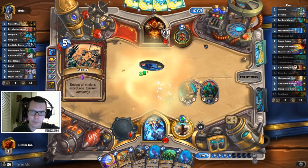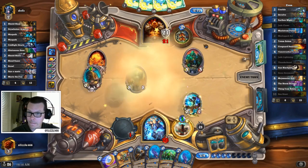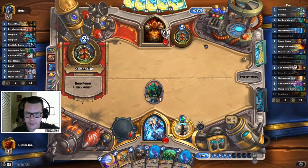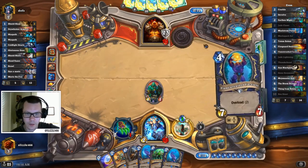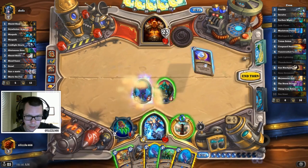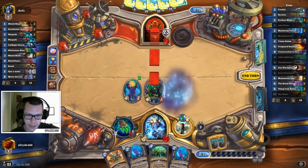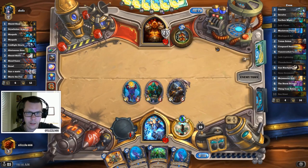Okay, he got the Brawl. That's a 4-mana 7/7 — we like those. So go ahead and play one of those, and then I'll coin out my Greymane. Even though I don't think they run Super Collider, just in case — you don't want to be a silly goose and play into Super Collider.